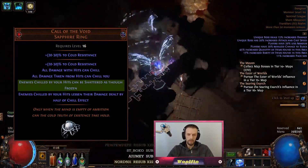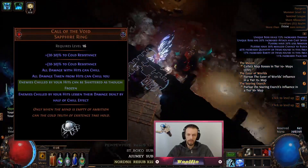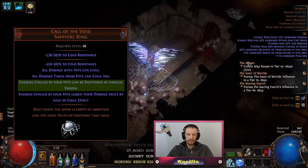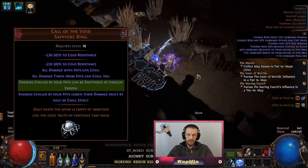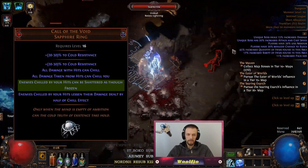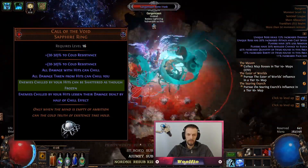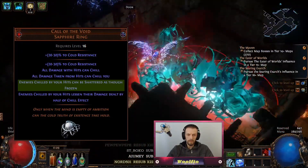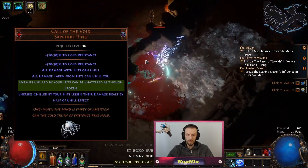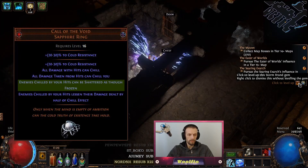Freeze requires either critical damage with cold or a chance to freeze — both of these are very inconvenient to get for Herald of Ice. However, Herald of Ice hits will always chill an enemy if you do enough damage. And if the Herald of Ice explosion does enough damage to one-shot an enemy, then it can essentially chain explode: enemies that get chilled and killed in the same hit will produce another explosion, which could chill and one-shot another enemy, and so on.